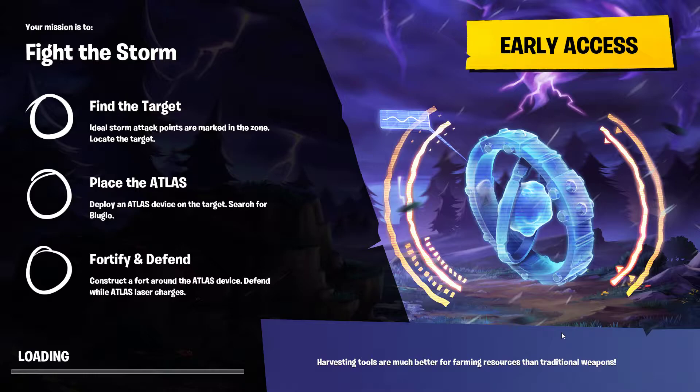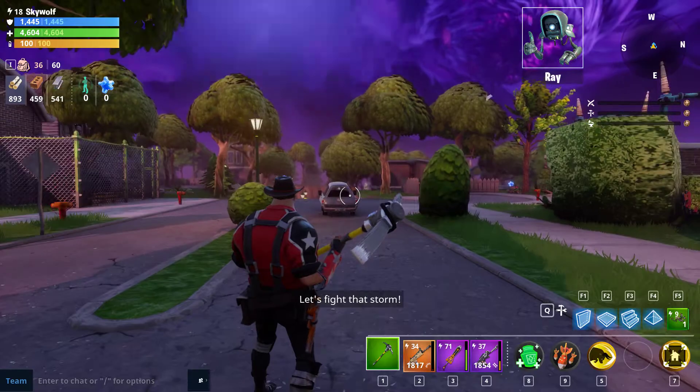Here you'll see a basic overview of your mission: Fight the Storm, Find the Target, Place the Atlas, Fortify and Defend. You'll probably do this one a lot because it's fairly quick depending on the players and how much they want to scavenge at the start. Scavenging is very crucial — that's where you get a lot of your crafting materials, and you can find weapons in chests and safes.